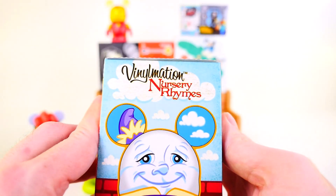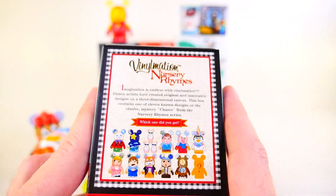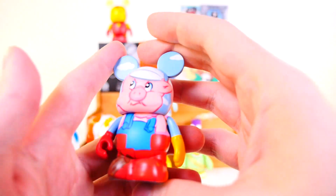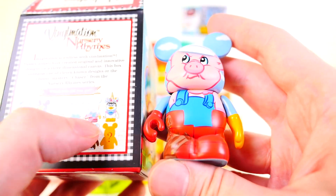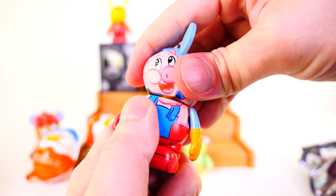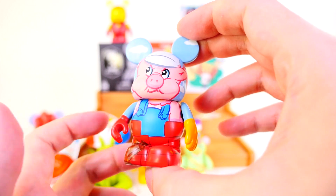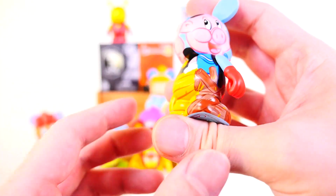For our next blind box we have another Vinylmation — this is the Nursery Rhymes. Here's a look at some of the different figures. I really like the star and moon one, and also the little mice. For today we got a pig — the Three Little Pigs. He's right there in the set. If you turn his head, you have that face there and then one more face — I don't know if I've seen a Vinylmation that had three faces like that. In fact, if you look, they all have little bodies painted on the sides. Really neat looking Vinylmation.